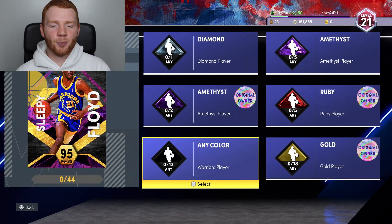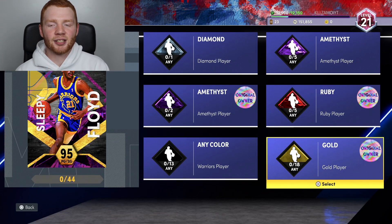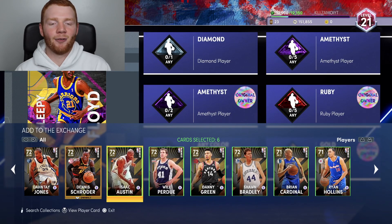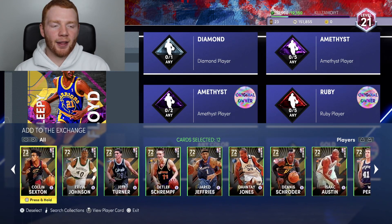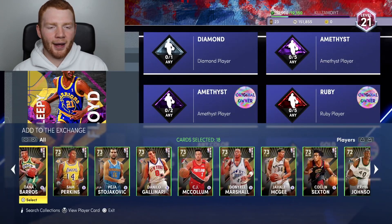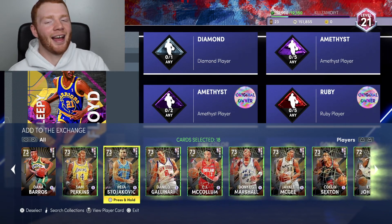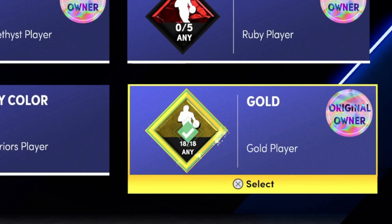First things first, we have to put in 13 Warriors players. I have quite a few right here, so I'll do the original owner players first just to make sure. Let's put our original owner golds in already. If I see any players like Shawn Bradley I won't put them in, but there are quite a few we can use. We need 18 total. Now we just put all of those in and hold square, and we've already got all the original owner golds done just like that.